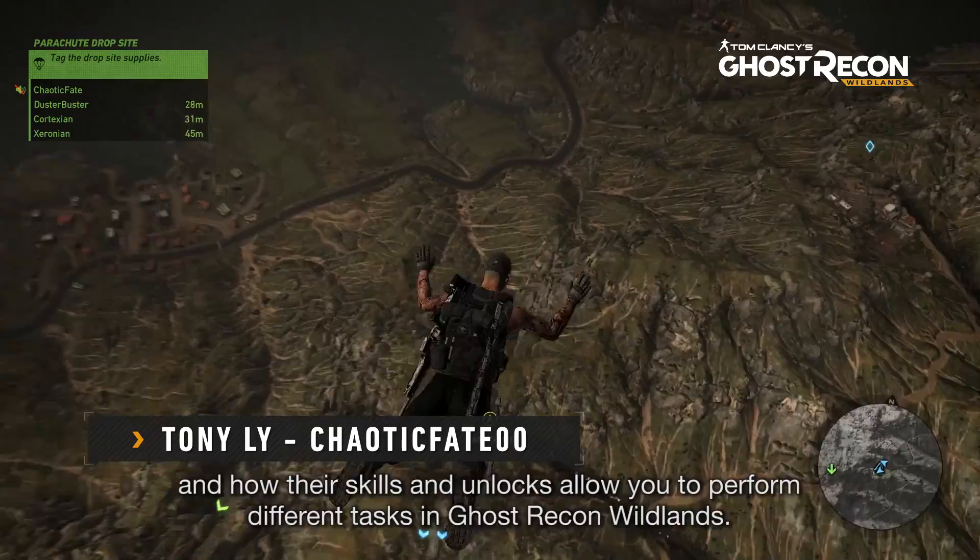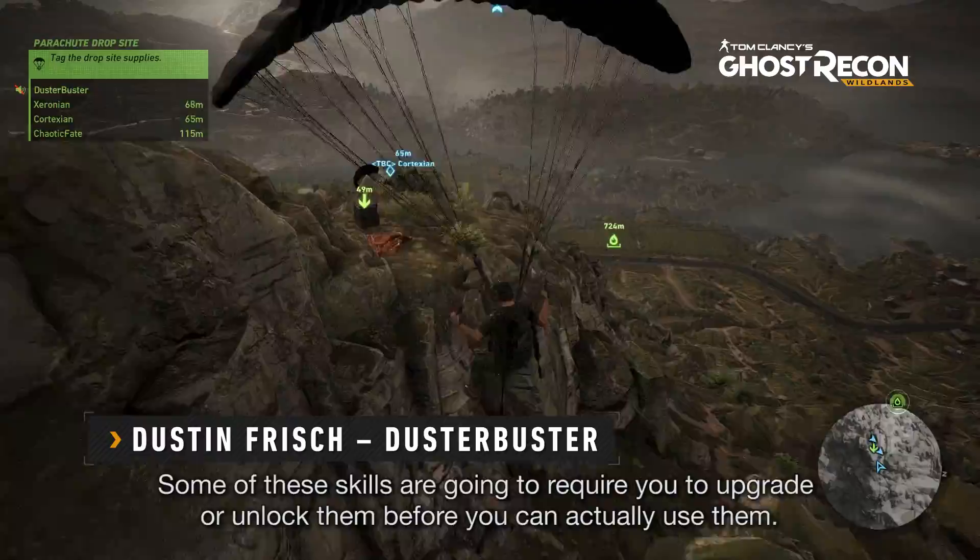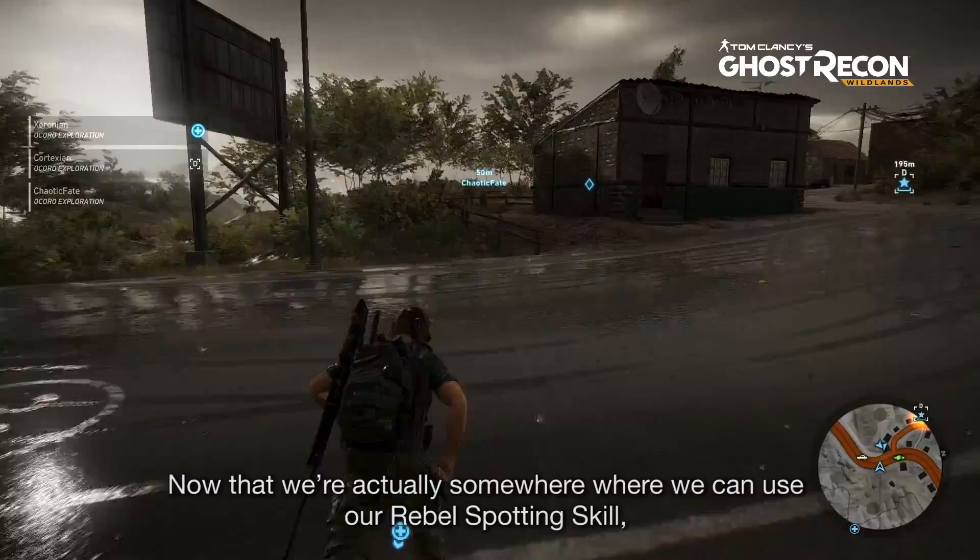Some of these skills are going to require you to upgrade or unlock them before you can actually use them. For example here, we're currently acquiring a Rebel Spotting skill upgrade, which will allow us to use the Rebel Spotting skill in an upcoming mission.